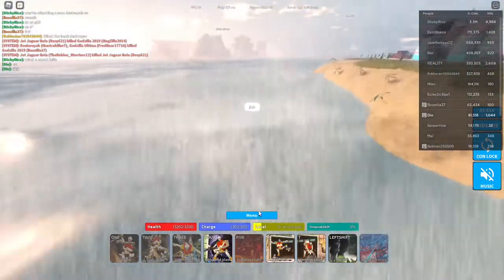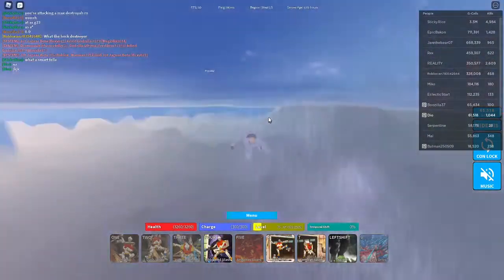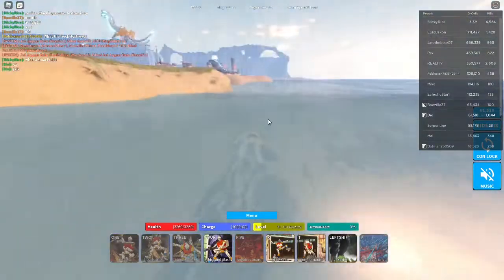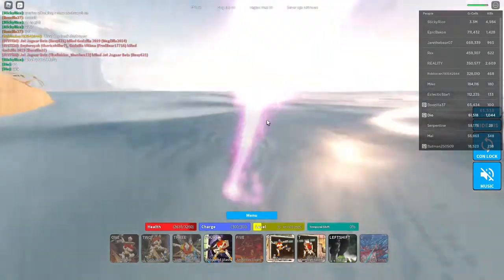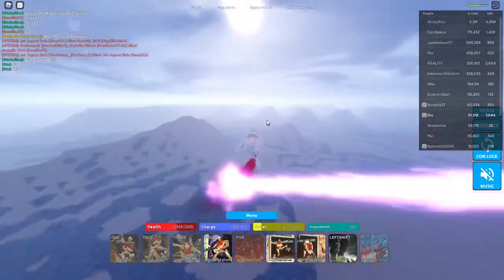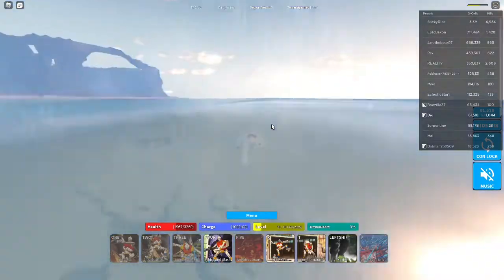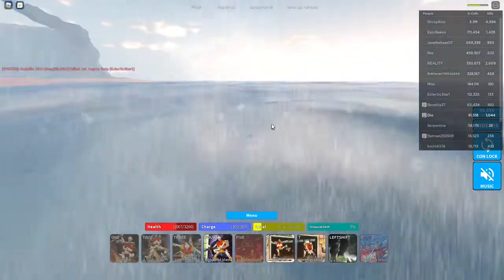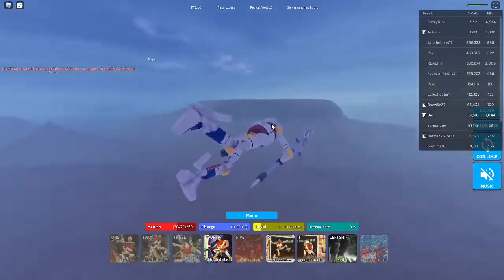If you're getting attacked — like this guy is here attacking me — run away, because you have zero chance of surviving. What's the point of fighting back when you will get no XP? What's the point of fighting back when you can run away and possibly live? Also, when you're swimming away, try to find cover.